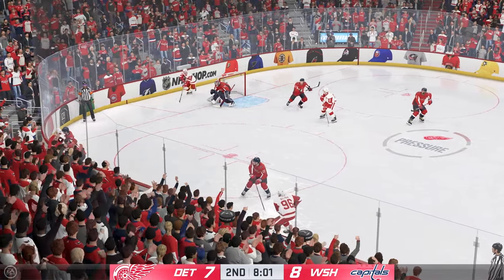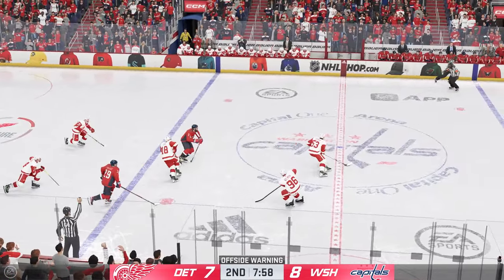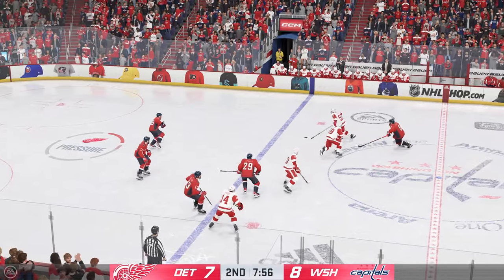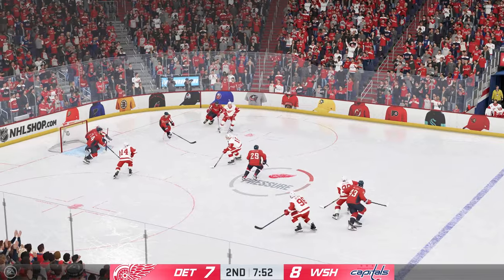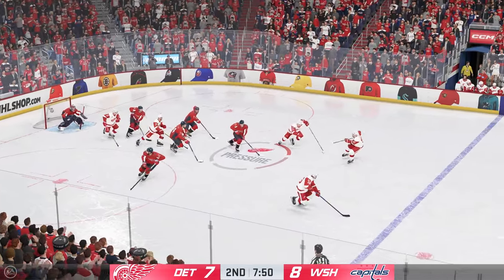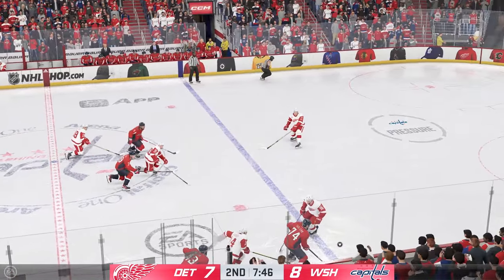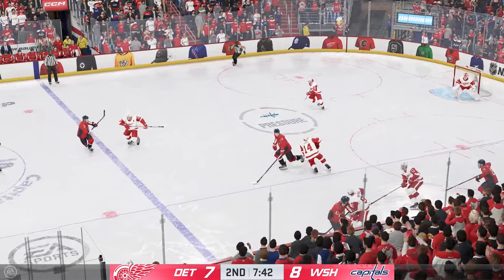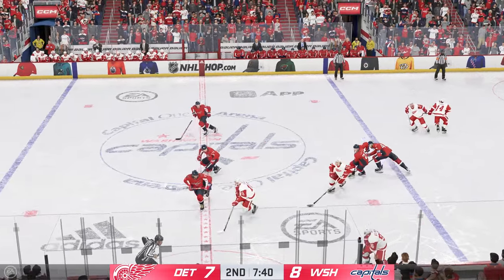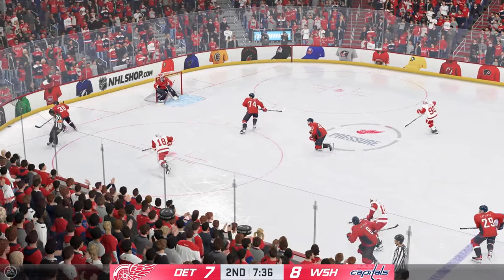Both sides digging in for that puck along the wall. The Capitals gain possession along the wall. The Red Wings take possession in the neutral zone. Siders got the puck. Takes the feed. The Capitals look to start the transition game. Takes it across the blue line. Went for the dirty dangle and it goes sideways. He is so dangerous when the puck is on his stick in the offensive zone, but he tries one too many moves and he loses the puck.